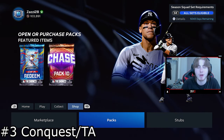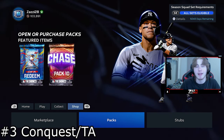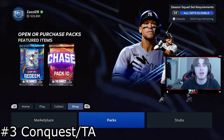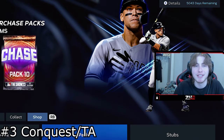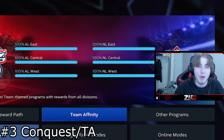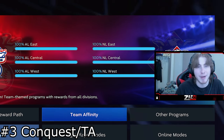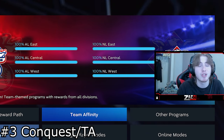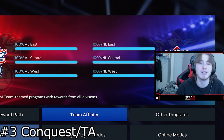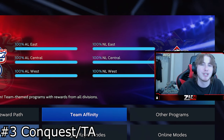The final method is Conquest or any offline modes — this could include storylines, anything else that gives stubs or packs, and team affinity as well. Conquest can bring you a lot of good rewards, but at a very boring cost. If you have the patience to sit through something like the Nations of Baseball Conquest, go ahead and do it — it's going to bring you a lot of packs. If you get lucky in those packs and pull a Shohei, a Trout, a Mookie, an Acuna, you are set — those cards can go for 150 to 300,000 stubs. It's kind of low risk, low reward — pretty safe. You know what you're getting: stubs and maybe a couple of cards.